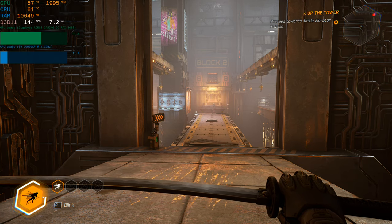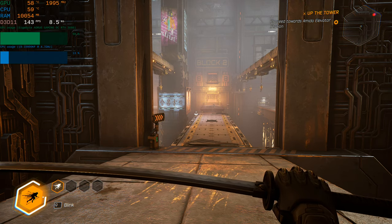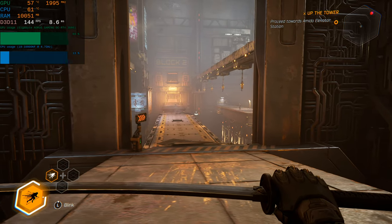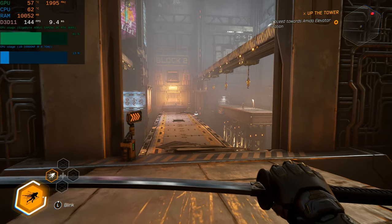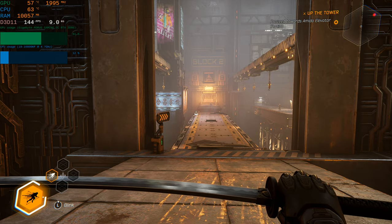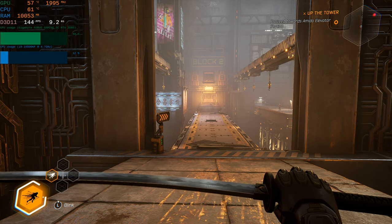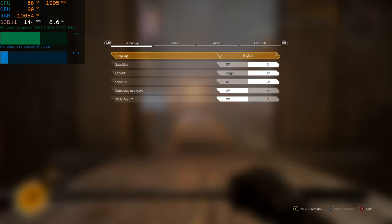Let's bring up the information. We have 57°C on the GPU, 61 on the CPU, 10 gigabytes of RAM used, and running DirectX 11. We're at 144 frames per second — that's pretty cool — and the frame time is 9.5. This is maxed out settings.